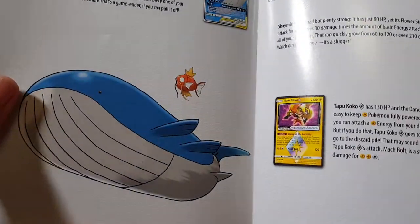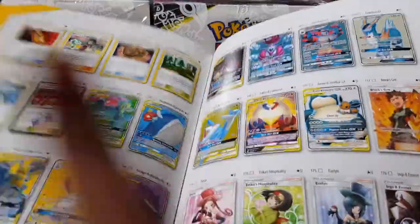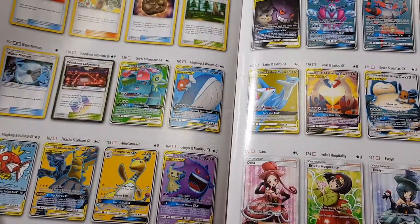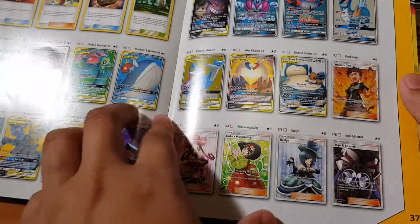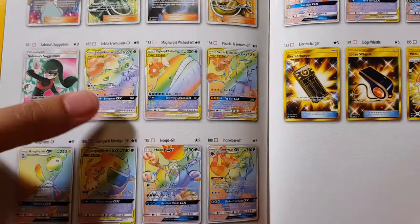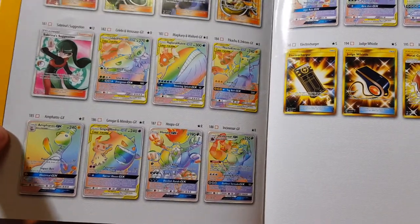Let's have a quick look at what's in here. It gives you a list of the cards — there we go, we'll quickly flick through. Here's the full deck list — let's see what the chase cards are. I really want the Pikachu and Zekrom GX — that would be amazing. We already got Erika's Hospitality in the Japanese version, which is pretty cool. The hyper rares I'm hoping to pull — there's the Celebi Venusaur, and I also want the Pikachu and Zekrom rainbow rare. That's really all I want out of this set.